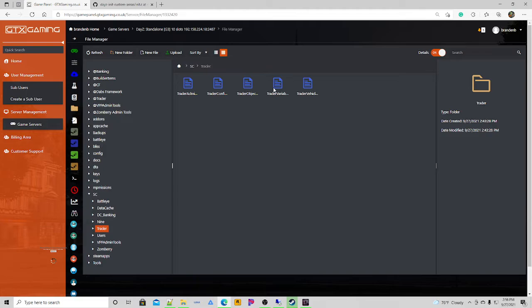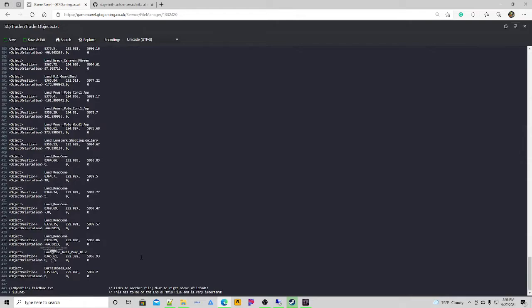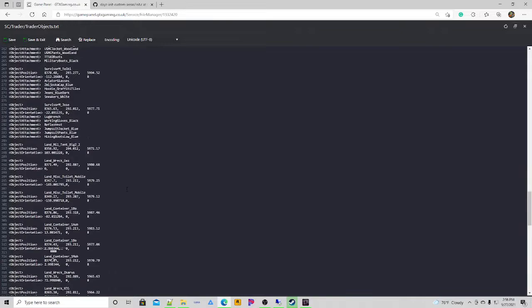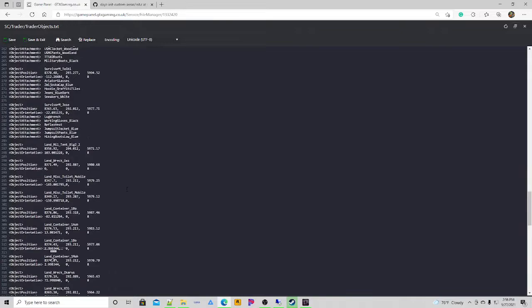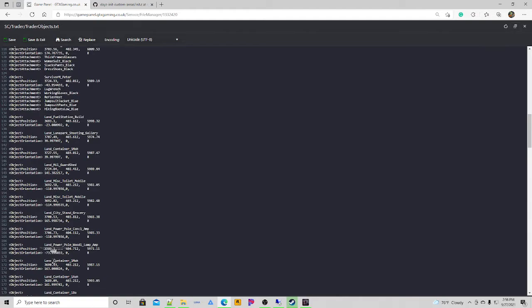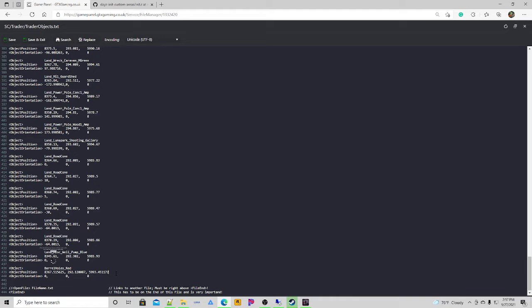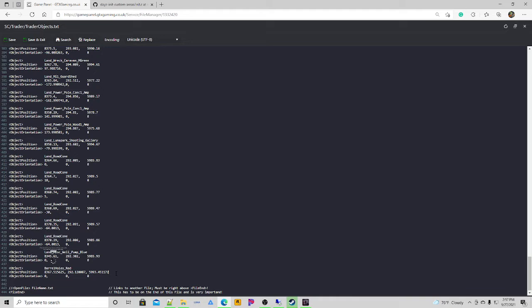Go to your trader file, then Trader Objects. Find the trader location — Komarovo trader right here. We've got a fire barrel entry which I usually don't use, so I'd replace it with my barrel coordinates. Then get the name of the ATM from the banking mod's workshop page — they provide coordinates right there too. We'll use the ATM name from the banking mod — DC Banking, we'll put an orange one there.